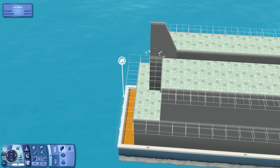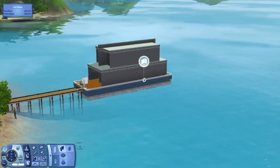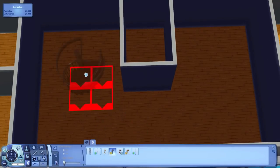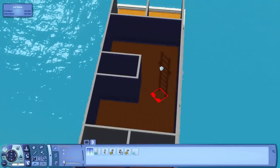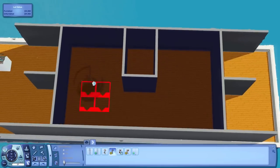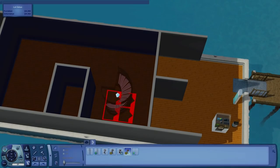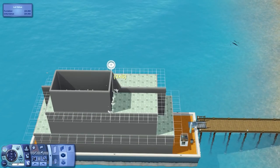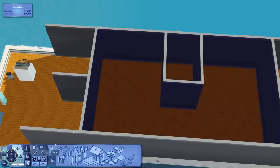One annoying thing with this houseboat is I built all of this, which you can see, and then when I go to put in the stairs, it doesn't want to place them. There are the spiral stairs that said the ceiling was too low, even though it was a normal height ceiling. I think it's something to do with constrained floor elevation, because I put a freeze level in between the first and second floors. The spiral stairs just wouldn't place inside the house, though they work fine on the roof and in the basement.